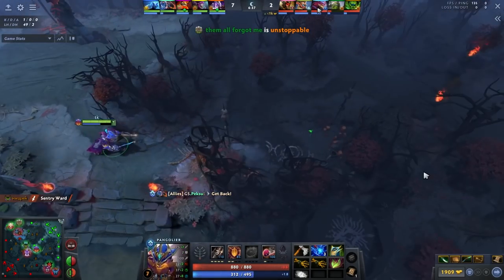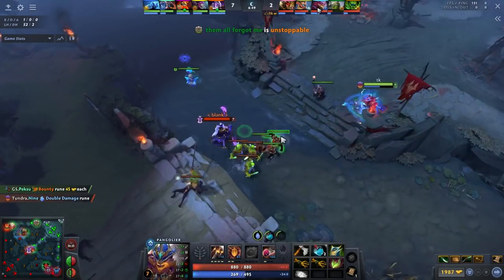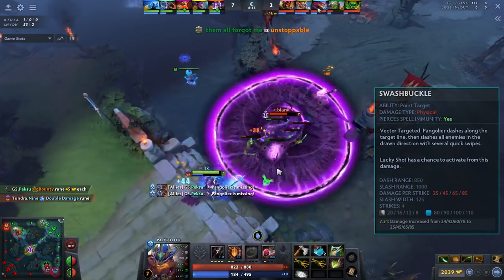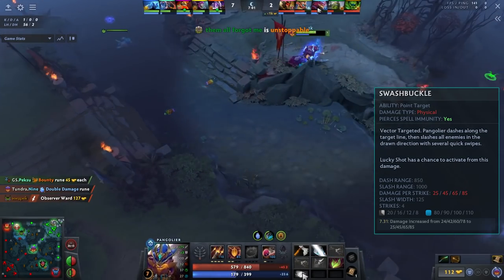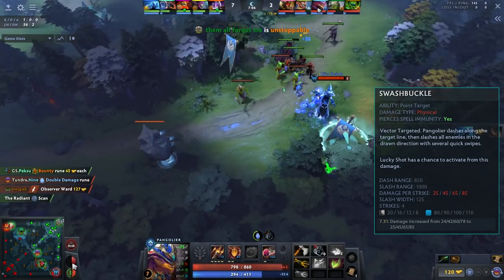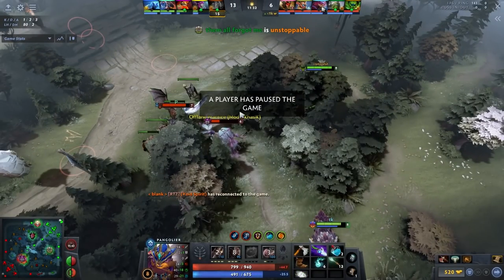He goes back to mid, clears it out, then heads to the small camp, which he rips through, then back to mid again. That's why Swashbuckle on an 8-second cooldown is so good — it allows you to just farm wave, camp, wave, camp, wave, camp, and get a 7-minute Defusal Blade. You heard that correctly — a 7-minute Defusal Blade.